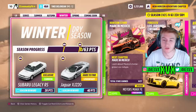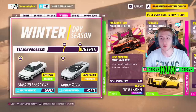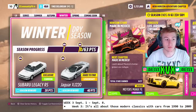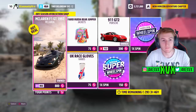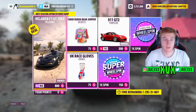On to the third week, which is winter, starting September 1st until September 8th. This week is all about cars from between 1990 and 2009 — the 90s and the 2000s. For 20 points you can get the fifth new car of this month, the Subaru Legacy RS. For 40 points, the Jaguar XJ220, which is not a new car. The Forzathon shop for that third week will have the McLaren F1 GT, the Porsche 911 GT2, UK race gloves and a fancy looking jacket. Here are a few screenshots of the challenges available that week.